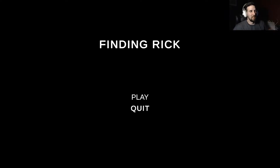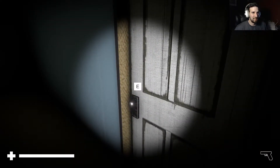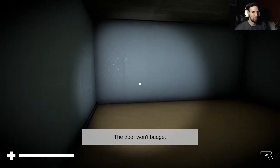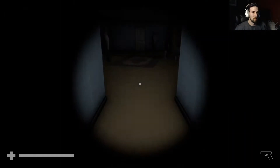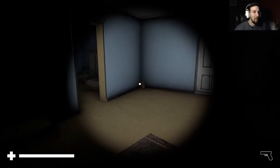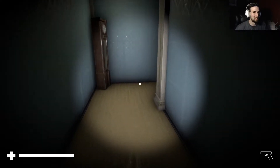Welcome back to another itch.io free-to-play walkthrough. Today we have Finding Rick, which is supposed to be like a roguelite core game. I already played a little bit of this because my game wasn't recording, so I'll try it again. The environment changes — this isn't the same. It's more procedurally generated than roguelike, I believe. The area changed, but I don't have a gun this time. No gun spawned. This is the room I started in the first time.